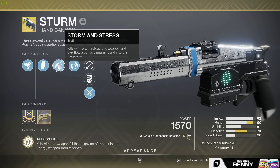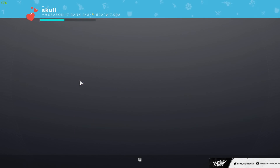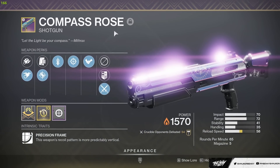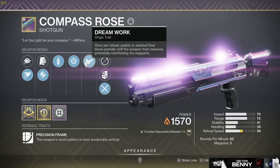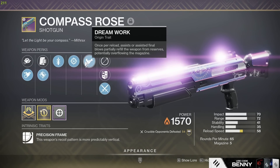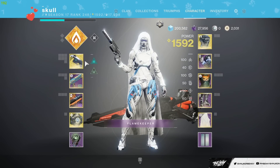So, is there another way to overflow it? Well, I guess Bungie didn't quite think about that when they added the new Compass Rose origin trait or the new Solstice weapon origin trait — Dream Work. Once per reload, assists or assisted final blows partially refill this weapon from reserves, potentially overflowing the magazine. This works on the Sturm, and you don't even need to get an assist with this gun — literally shoot someone with the Sturm, get an assist, and it will overflow your magazine and give you charge shots.